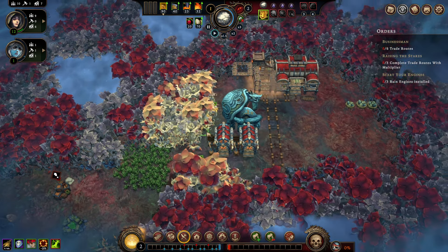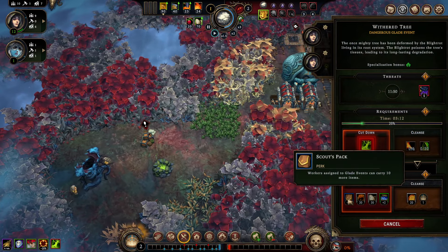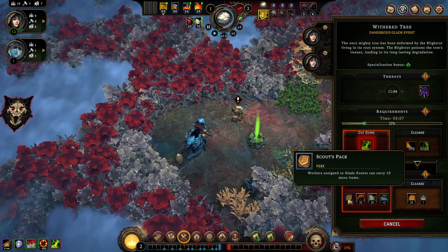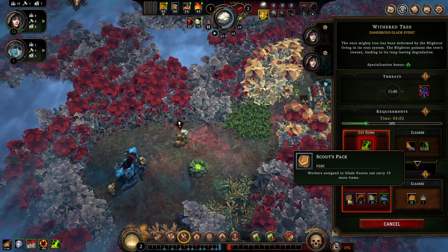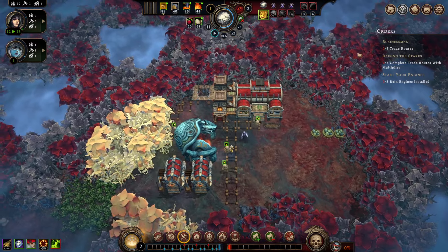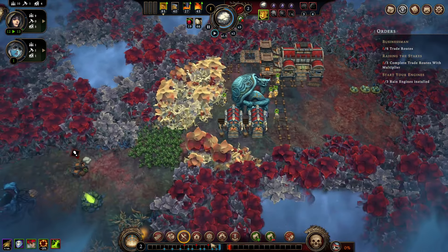That is one hell of a fast start. We already have a glade event popped open and we're resolving it during the clearance season. We get a super powerful perk — the rare one with plus 10 carrying capacity. This gives a real nice chance of doing a lot of glade events. There's some extra food on the side too. Very lucky start, in my humble opinion.